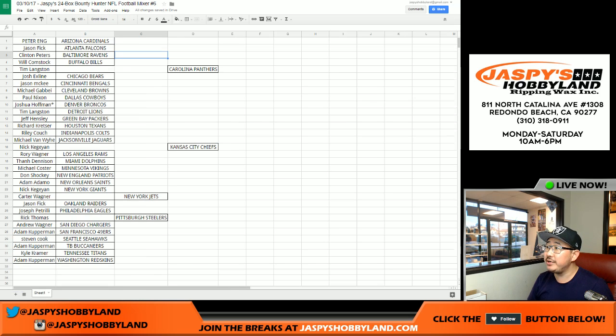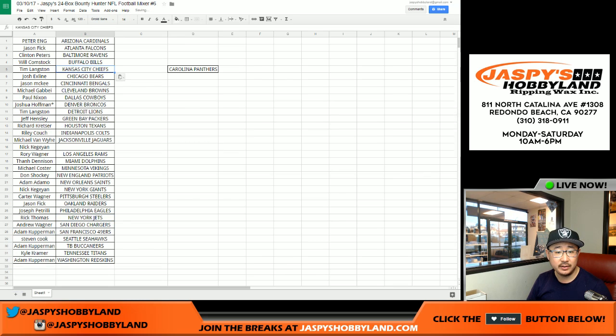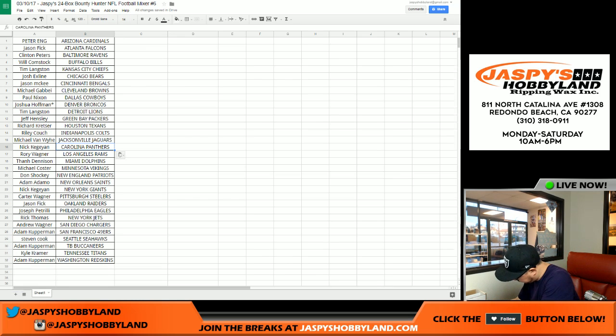Welcome back, folks. As you can see on your screen, there were some trades. Carter and Rick T traded Jets and Steelers — so Carter now has the Steelers and Rick T now has the Jets. Nick Kaye and Tim Langston also traded, so Tim now has the Chiefs in exchange for the Panthers, which go to Nick Kaye.